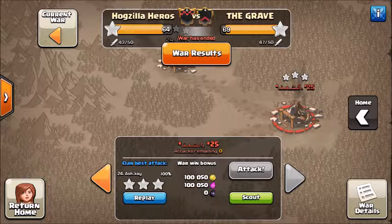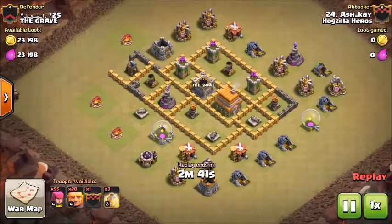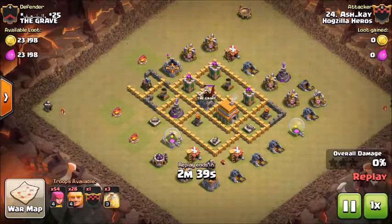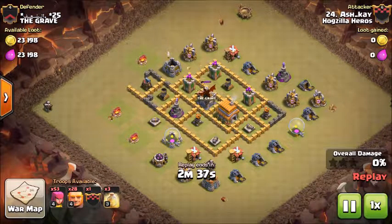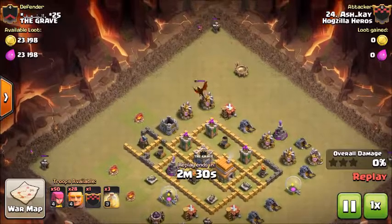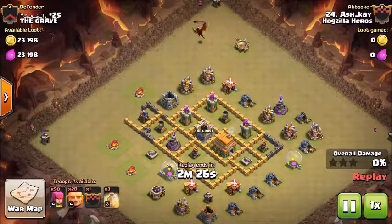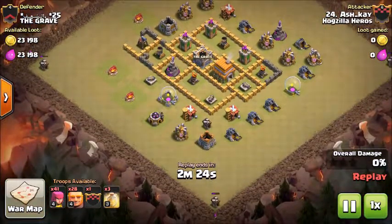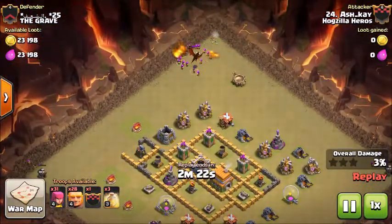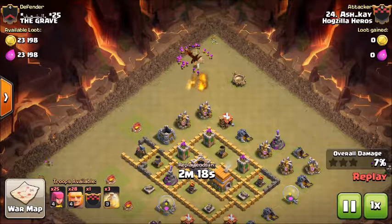He's going to drop an archer to lure out that dragon — my apologies. Now that dragon is coming up towards the 12 o'clock builder's hut. He's also got archers on all of the builder's huts, as you can see. Now he's going to surround that dragon with archers so that they take it out.